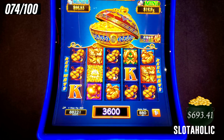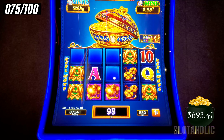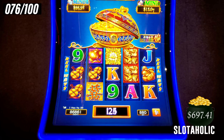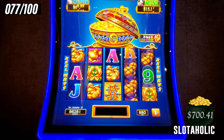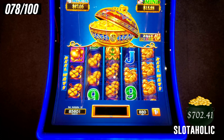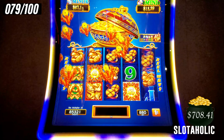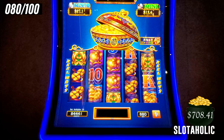We are three quarters of the way through. Spin 75. $4 there. Birds. Come on, let's get back to that bonus and see a real good bonus. Close my pot — nope. We're in the 80s.